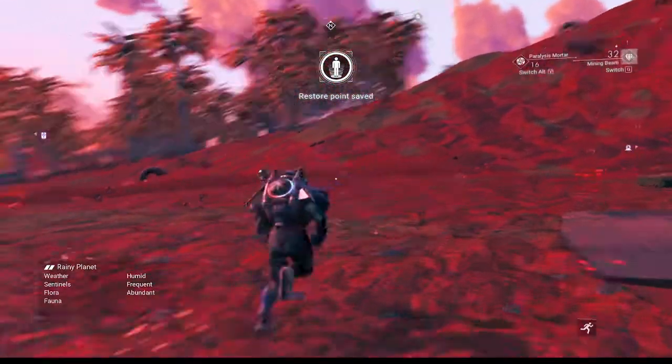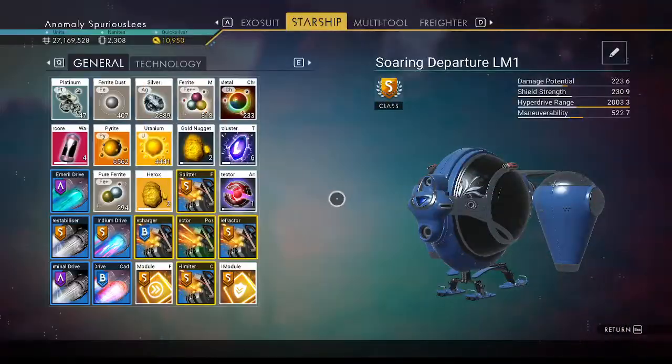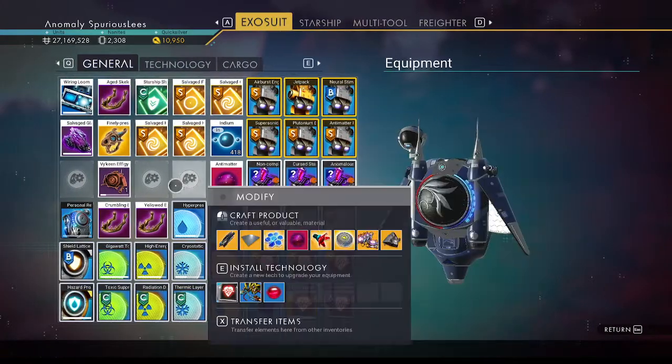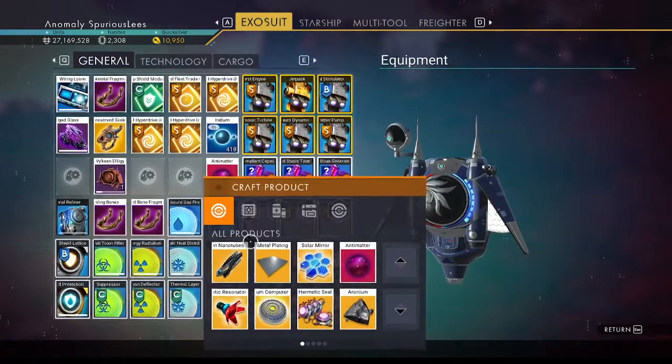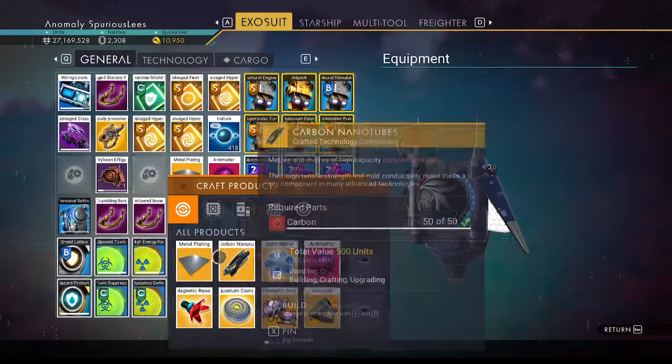What we didn't do is we didn't buy any resources to build bases. Let's quickly check what we got. We're going to need metal plating. We're going to need nano tubes.